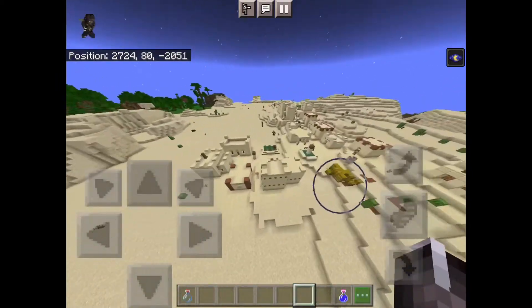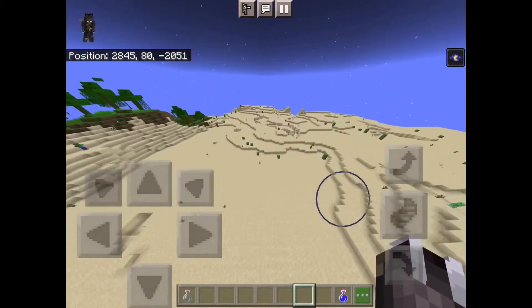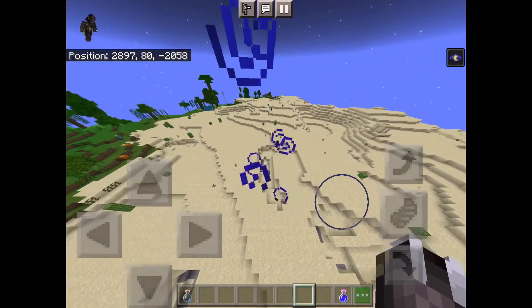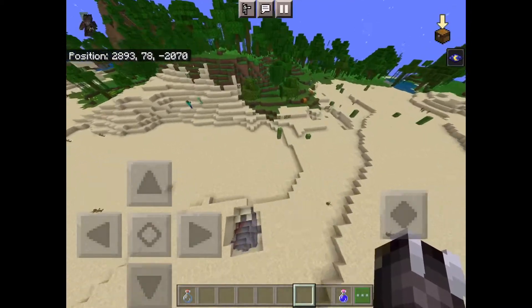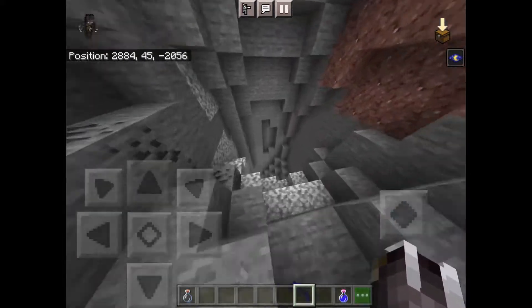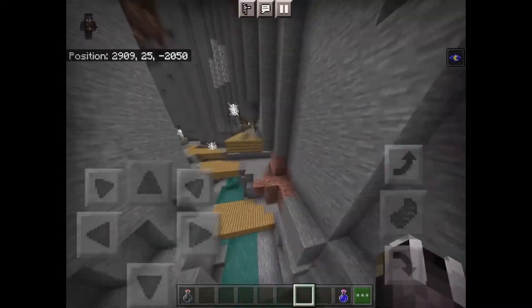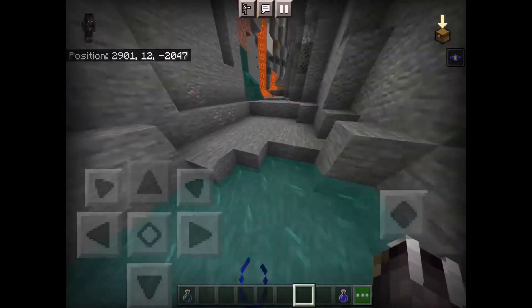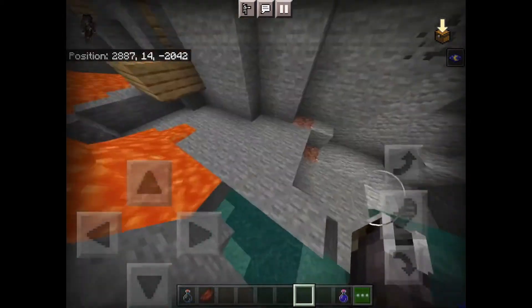I'll show you a few more things — the village is getting attacked, that's not good. There's another mineshaft around here somewhere. If you go down this tunnel you'll find it. Here's another ravine, and here is a mineshaft. You can find diamonds here — if you get lucky, otherwise there's only coal.